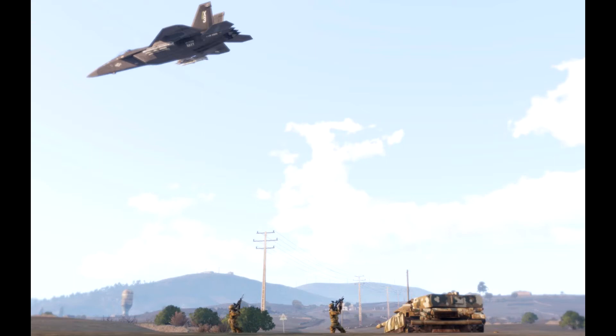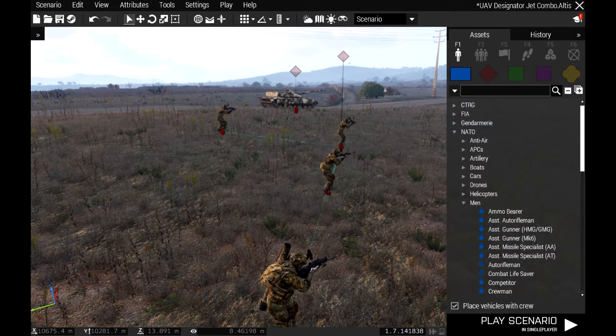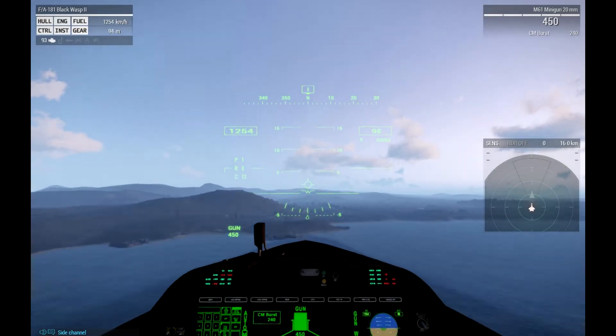Hello and welcome to another senseless video from the Real Simulated Wars blog. Today we're going to be dropping some bombs over the simulated troops in ARMA 3 Jets DLC. This is something that is better enjoyed using multiplayer mode. I'm trying here just single player because I'm a lonely bastard. So today I set up one JTAC over there armed with a laser designator, with opposition of one tank and some gathered troops.